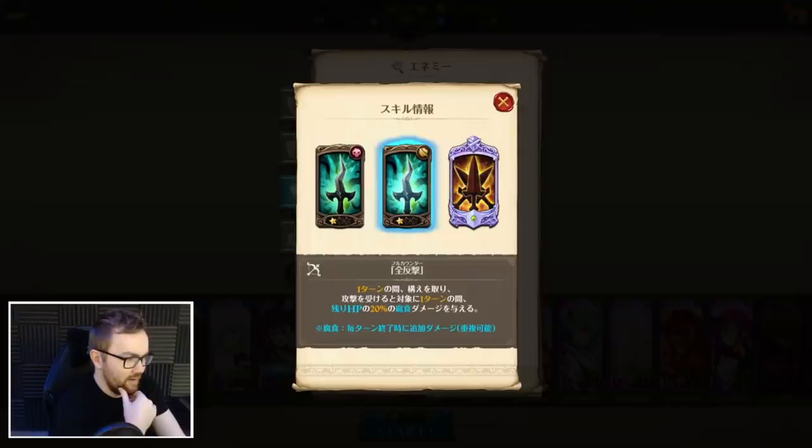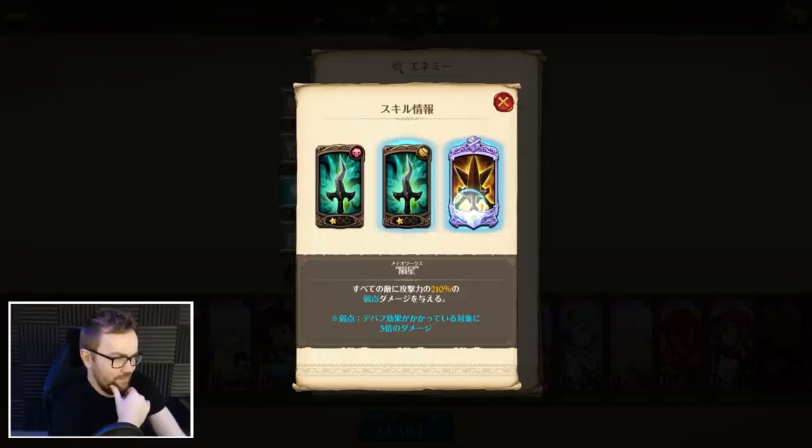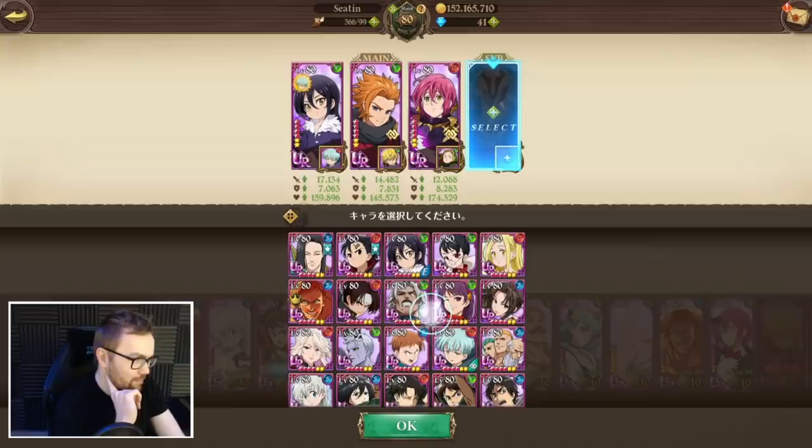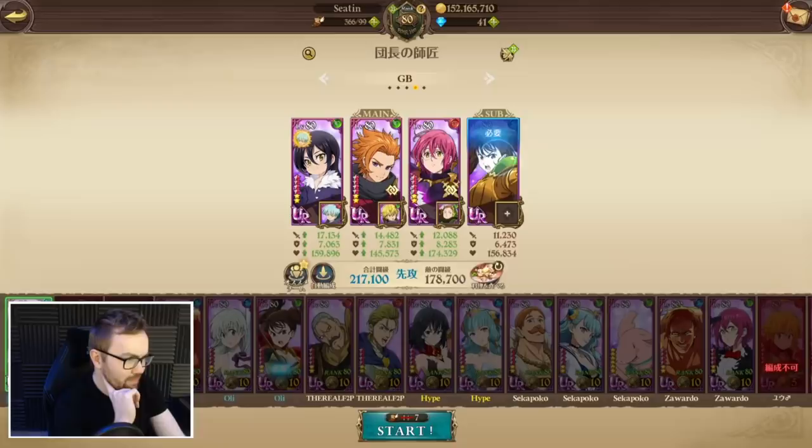Looking at his skills — he has the same thing, so it's like an ignite card at the moment, and then a counter which I think does like 20% of current health or something. His ultimate — I'm not too sure if it's weak point damage, it might be weak point damage at the moment. I'm not 100% certain.